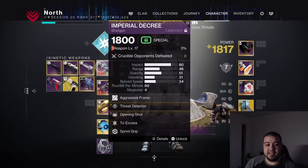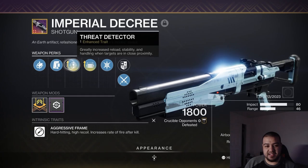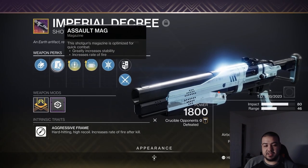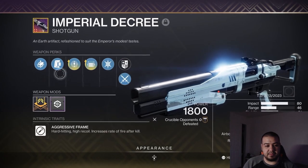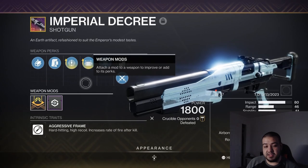We are going to be going over the Imperial Decree. Mine has Threat Detector and Opening Shot, both enhanced, with the Smallbore barrel and Assault Mag. I put Sprint Grip on mine. It's an Aggressive Frame and it also has a Range masterwork.